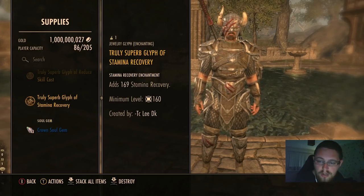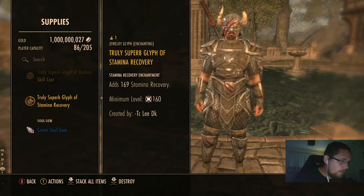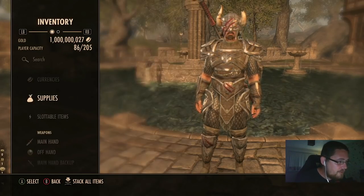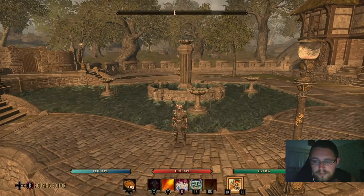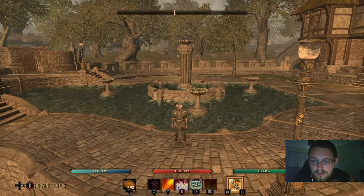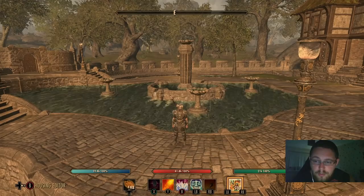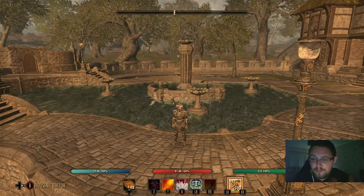The only time magicka recovery wouldn't work is if you're using a frost staff with the Trifocus passive and blocking with magicka — something I advise most people not to do because it becomes very tricky. That's my overview of tank jewelry traits and enchants for tanking. If you've got any questions let me know in the chat, and thanks very much for watching.